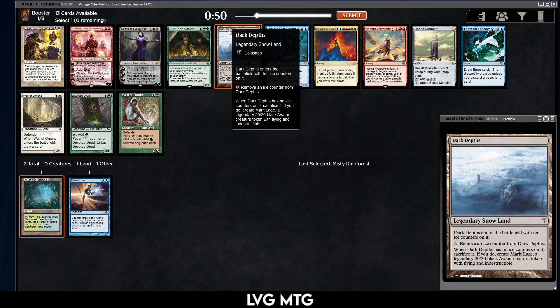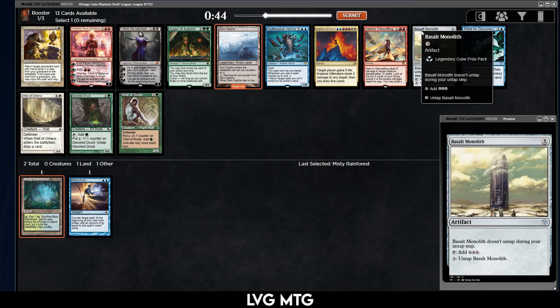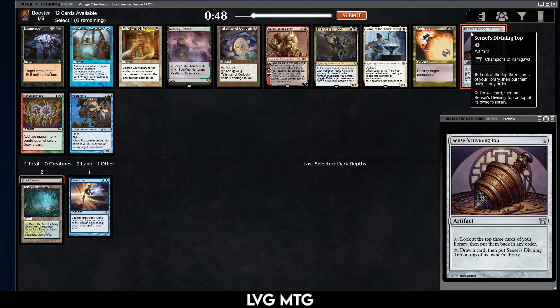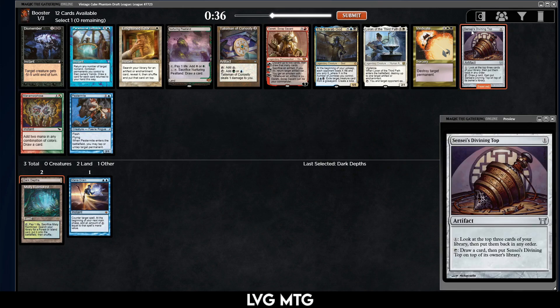Haven't successfully drafted a Dark Depths deck yet, so maybe we take it here, maybe we play with it, maybe we don't. There's nothing really that we're giving up otherwise — probably take Basalt Monolith, hope to find a Zirda and try to combo off. But there's Sensei's Divining Top, which has some combos I haven't really tried yet. I think I'm going to try the Top.